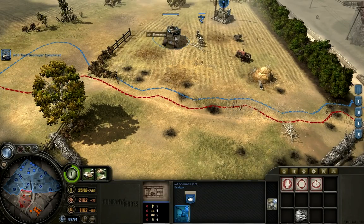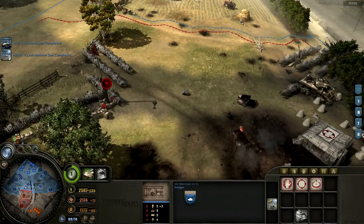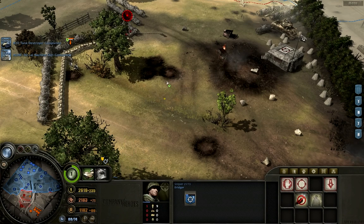Let's see about using the Sherman's mobility to its advantage, because it is just a medium tank. It's not going to stand up toe-to-toe with an AT gun or a heavier tank. It's not going to be able to take out an AT gun in one shot like a Tiger can. But it can do a little bit of what we call circle strafing around an enemy AT gun or emplacement.